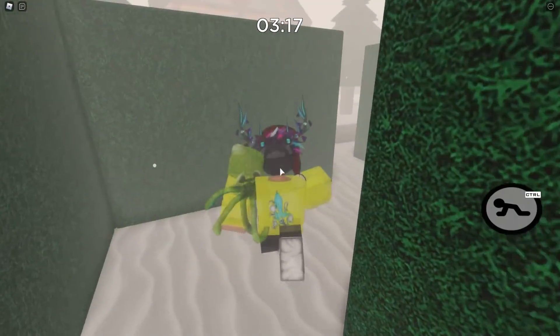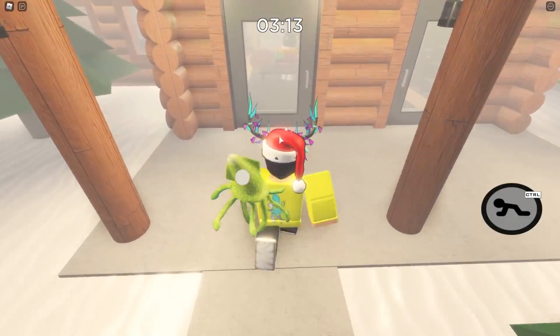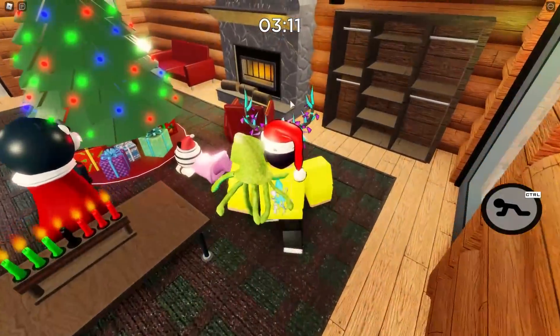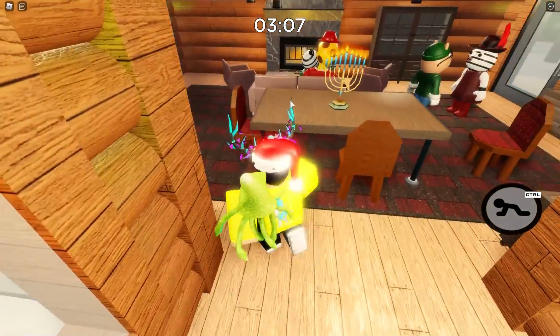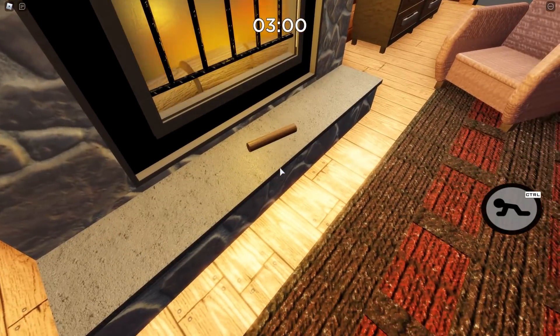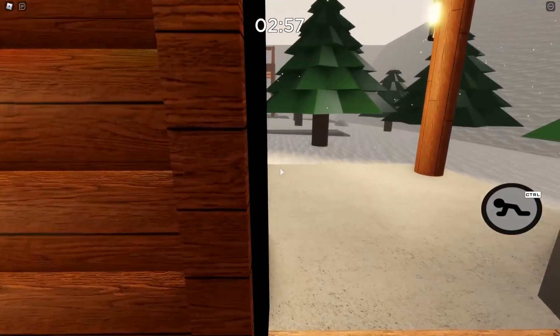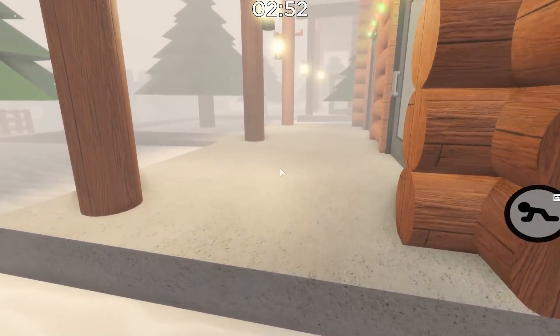Once you've grabbed that button, you actually have to head back on over inside of the house to actually grab the nose of the snowman. If we head on inside, I'm pretty sure it's right next to one of the fireplaces — right here next to Giraffe and one of Zizzy's sisters. It literally looks like a wooden pole. Once you click that, we collected that.